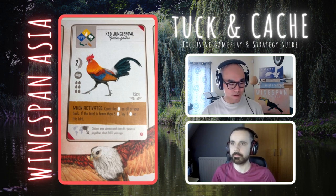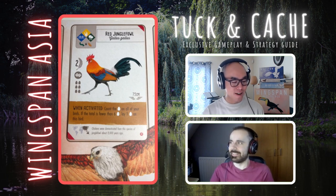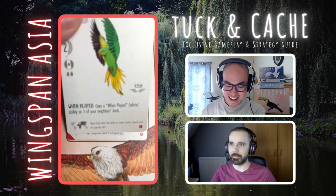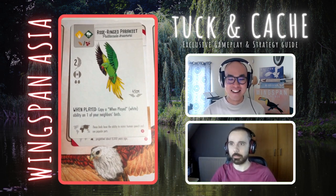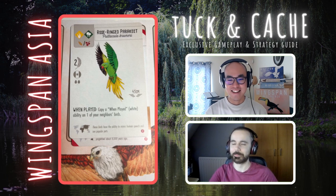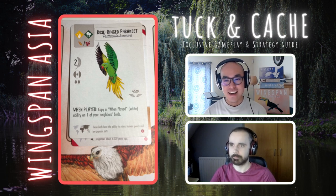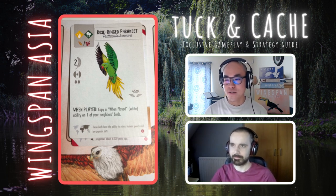That wraps up today's episode. We've seen about twenty birds — is there any one that really jumps out to you? I think the copying ones, particularly the Parakeet. If you can copy a nice strong when-played power early on — your opponent maybe just played a two or three food bird and you get exactly that same benefit — that feels like a real nice aspect to get done early. Thank you for watching and thank you Flan for being here. Head over to Winging It for other Wingspan content and we'll review the rest of the birds soon.